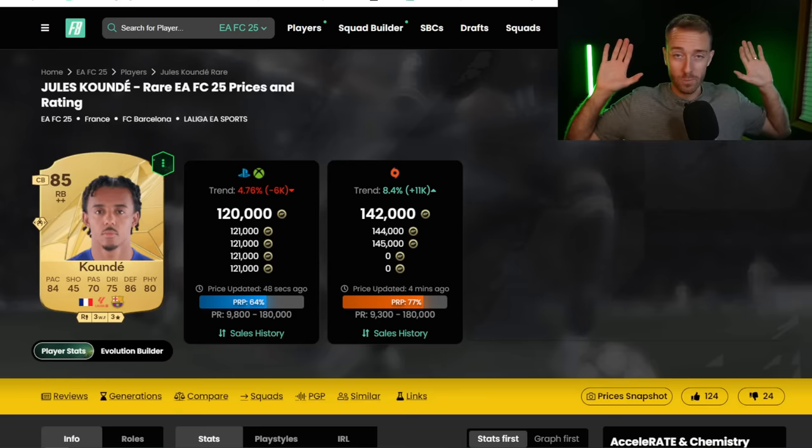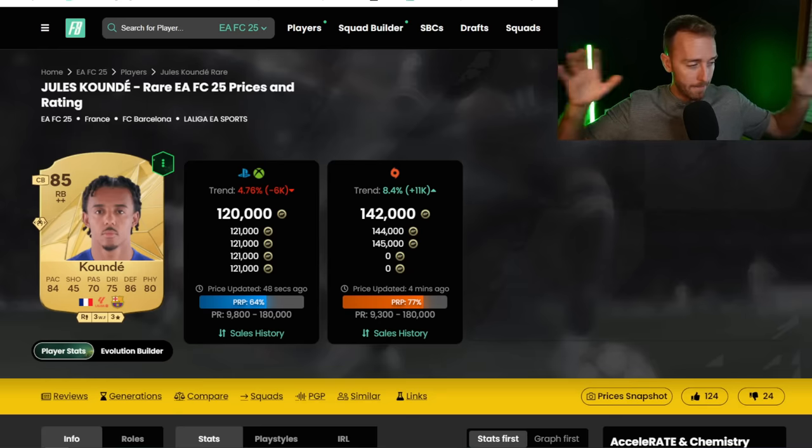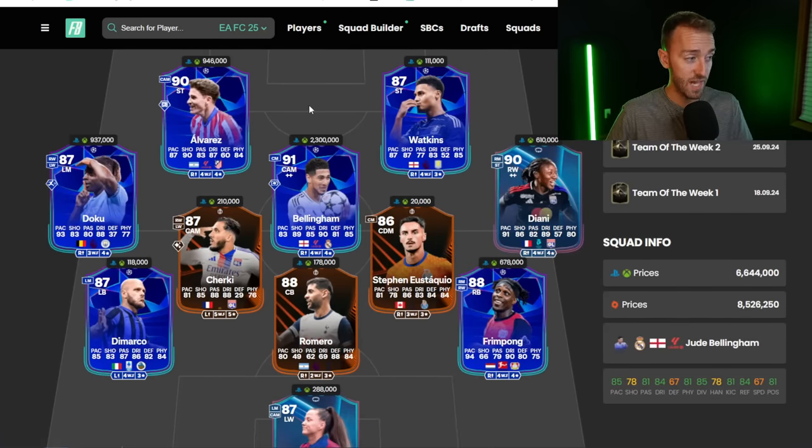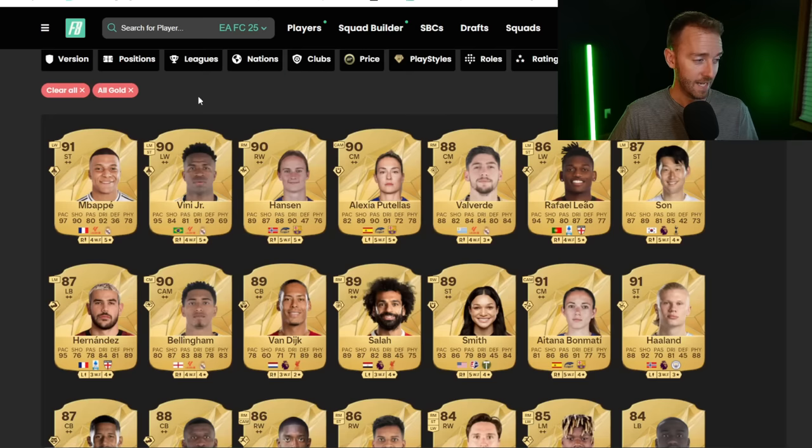Looking at the market graph, it was up a little, then dipped when squad battles came out, tanked for two to three hours, then prices rebounded. Koundé went from 100,000 back up to 120,000 coins. Road to Knockouts cards got insanely cheap - the Cherki card went from 240 down to 180 then back up to 220. Frimpong went from 750 down to 600 then back up to 689. You had tons of opportunity to make quick flip trades off those big drops.